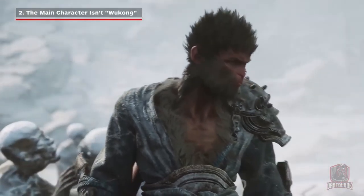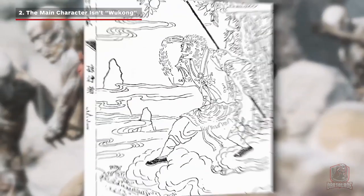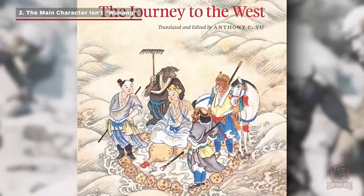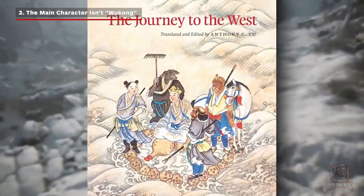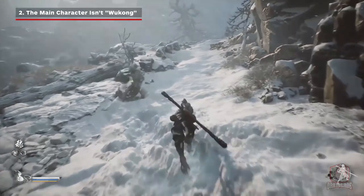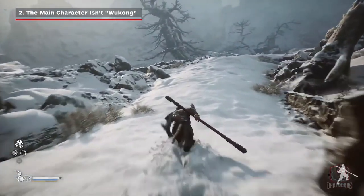This second trailer smashes our early assumptions that Black Myth Wukong's monkey protagonist was Sun Wukong, one of the main characters of the classic Chinese tale Journey to the West. Through the opening prologue, it becomes clear that its story is not simply a straight recreation of the novel. We are currently guessing that the main character is a monkey who wants to follow Wukong's footsteps to the West to hone his skills or finish what Wukong didn't.